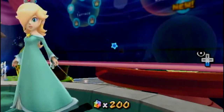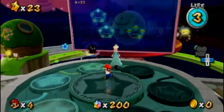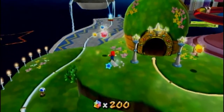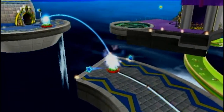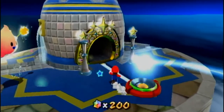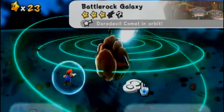Instead of going to the kitchen right away, we are going to go to the fountain because, as you can see here, this is a comet. The white comets are the ones where you can only take one hit — it puts you right at the boss, but you only have one health, so you have to go through the boss without taking damage. I forgot what that's called... the Daredevil? That has to be called Daredevil.